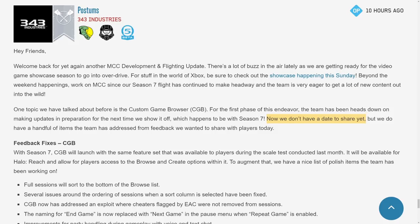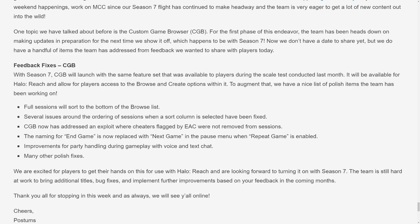Maybe not this upcoming week — which would most likely be June 16th — because a lot of people are coming down from the June 13th reveal of Halo Infinite. To give MCC some breathing space to share a little bit of the spotlight, we might see the Season 7 update go live on June 23rd. With the recent feedback that 343 got from the custom game browser weekend play test, they came up with six different points covering what they changed about the custom game browser.